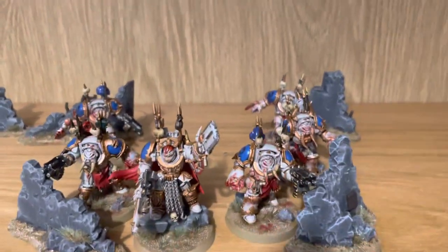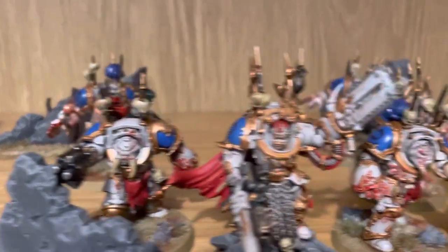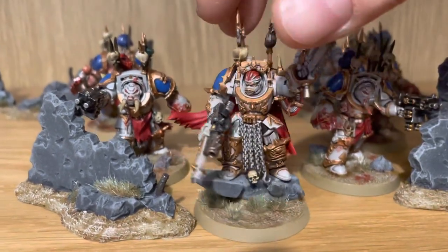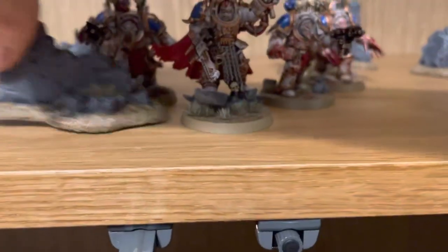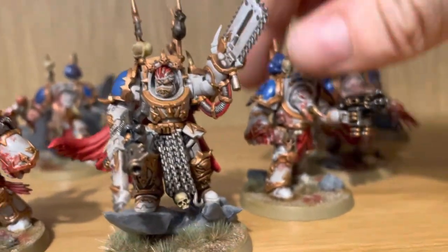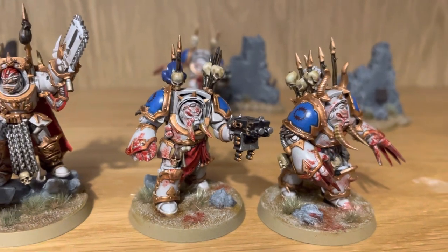As you can see, this is what I've been working on — some Chaos World Eater terminators. This guy here is a Chaos Lord in terminator armor; I haven't quite finished him yet but he's nearly done. Really happy how they've turned out. We've been experimenting quite a bit using varnishes and blood effects, and I'm really feeling the World Eaters pre-heresy color scheme.